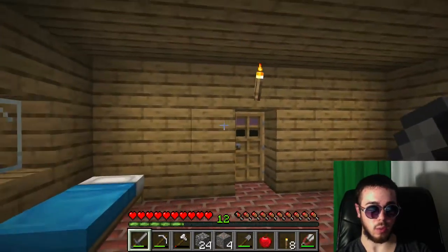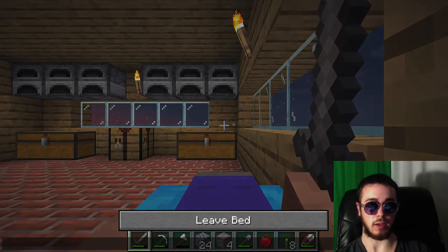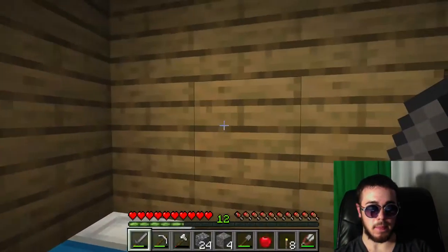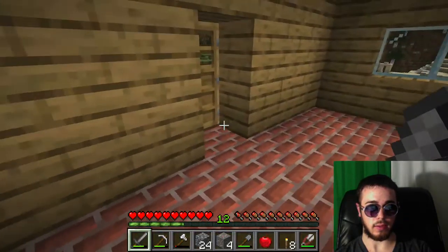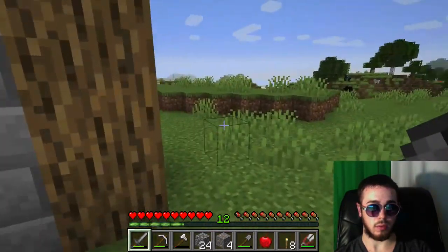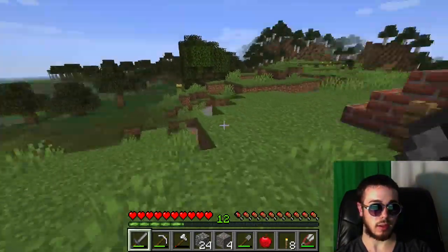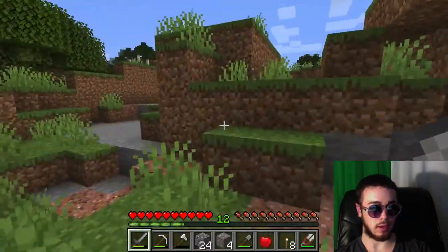This looks really sweet - we can see the temple over there and the sunset with these glass windows. It really makes the place look a lot better. Maybe I'll extend the glass out eventually if I get more sand. What is that sound? That's the traveling trader still under our house.